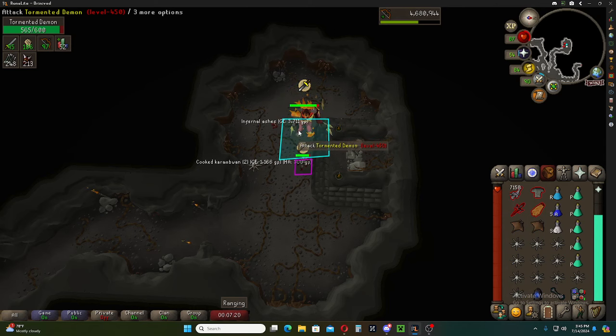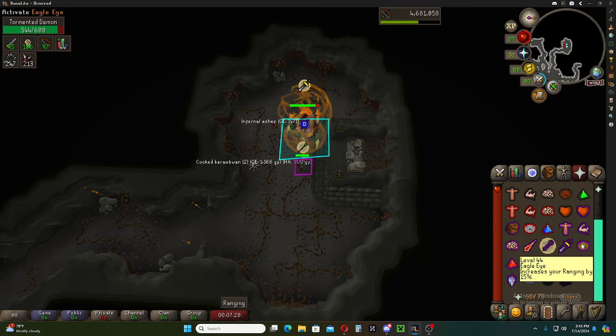I'm going to do one more kill and that'll be it. Very simple. You can prayer flick — you can do all kinds of things to make yourself do a little bit more DPS. But you don't want to over-complicate it. You can just camp your prayers and use a little extra prayer potions. It's not too bad at all.